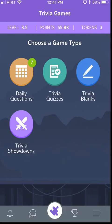Today we're going to talk about how to play a Trivia Showdown. This is a great game type if you want to play another Trivia Hub player or one of your friends. We're going to start from the main games page here by clicking on the Trivia Showdowns button.